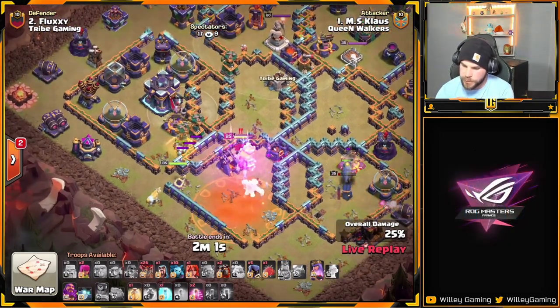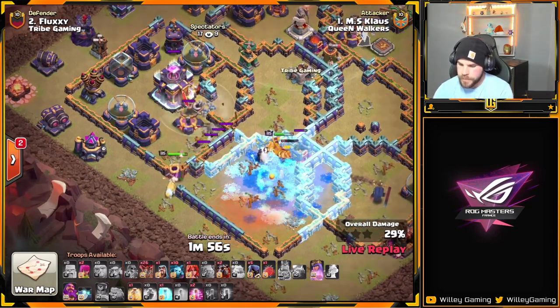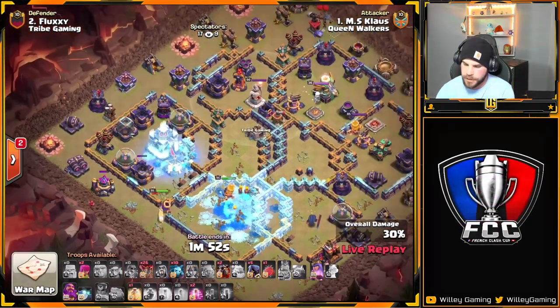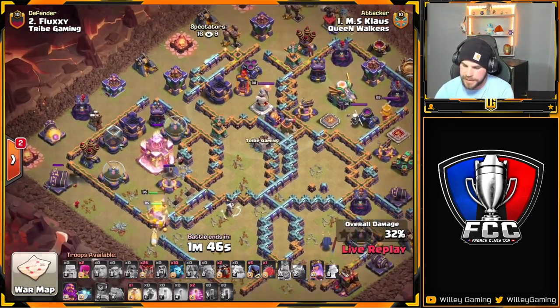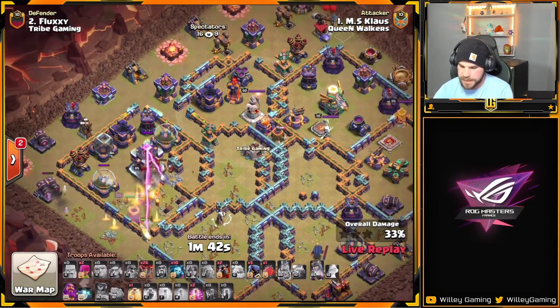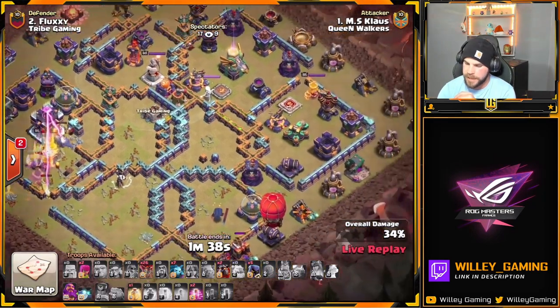Queen going a little off course, but she should turn back — there we go. Queen is going back. He's going to freeze the Town Hall and the Eagle. Make sure she's got that ability for the Town Hall. Eagle is activated, locked down to the King, and he should be safe. Here we go with the Stone Slammer on the bottom side of the base.